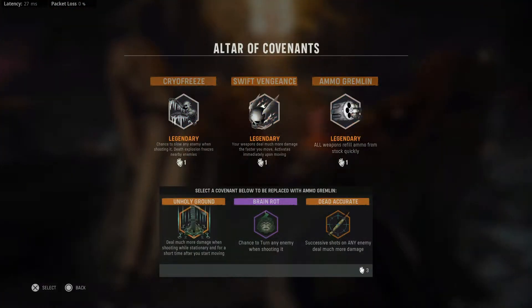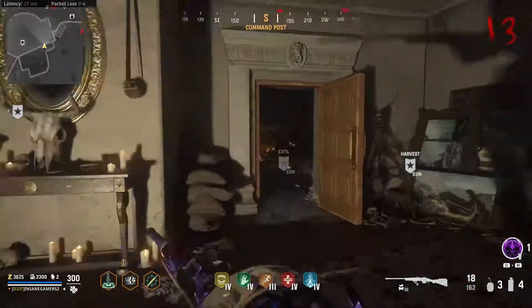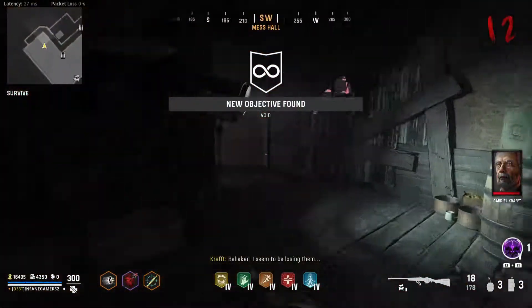When you have your final set of covenants, level 5 Ring of Fire, Tier 4 perks, and level 3 armor, head over to Von Liss's office and enter the Void objective. Once you get to Shinonuma, head directly downstairs and into this dead-end hallway with a window. This is where we're going to be spending the rest of the game.